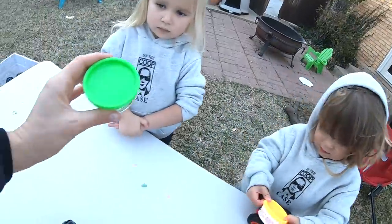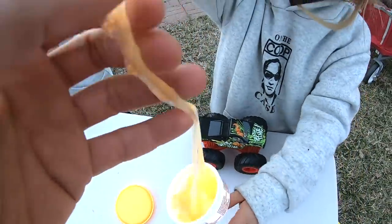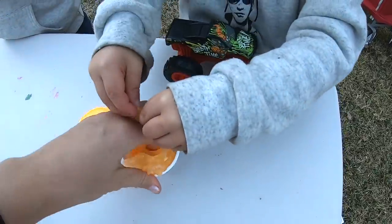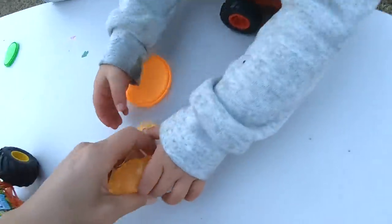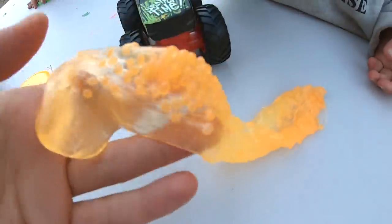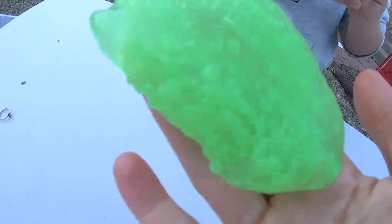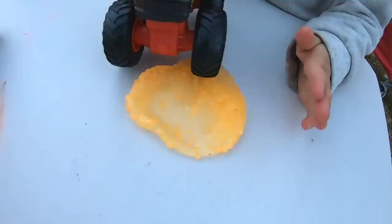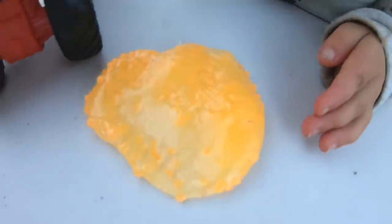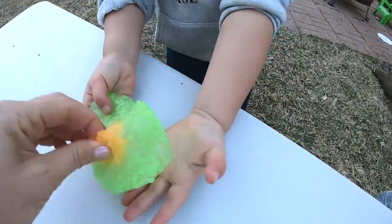We have one type of slime left and it's called Crackle Slime — this is the one I'm most excited about. River's going to open up the orange, and Zoe is going to take the green. Oh, that's cool! Apparently crackle just means there are little plastic balls inside of it. Sasquatch wants to ride on Zoe. Can't really see any tracks there — it's a little bit easier to see on the orange one. Oh, did you mix them? Yes! Oh, that's cool — look at that!